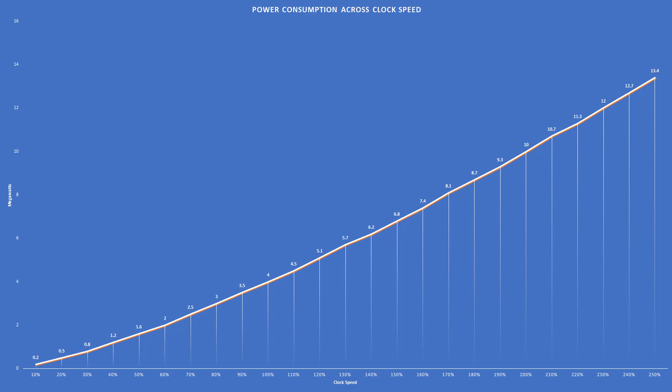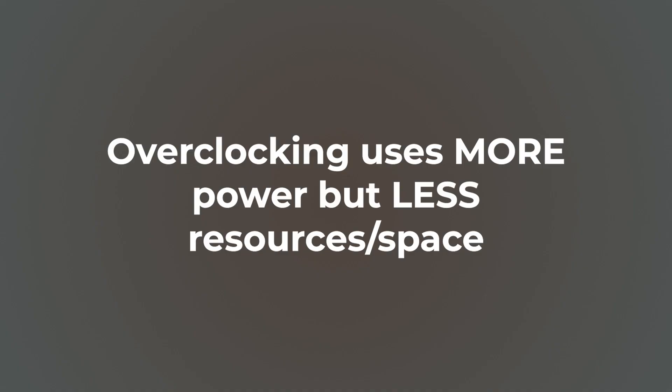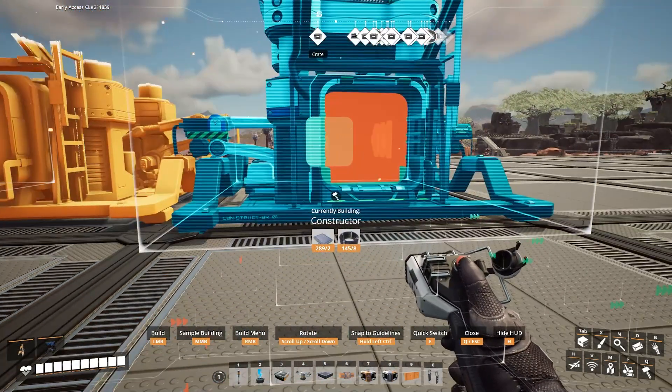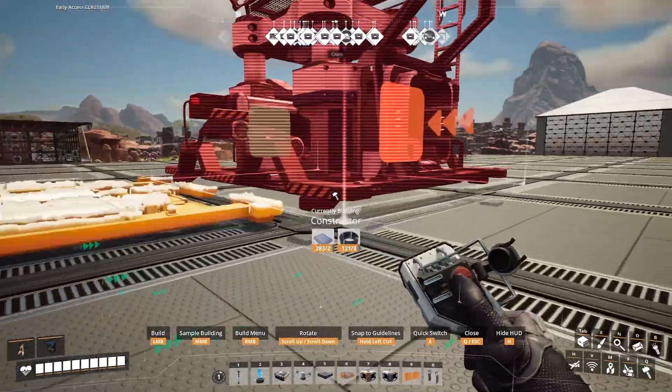Here's a chart showing how much power you will draw at each clock speed. The numbers specifically apply to the constructor, but the shape of the chart can be applied to everything. There is actually a formula for determining the power consumption of a machine at any clock speed, courtesy of the amazing people that keep the Satisfactory wiki up to date. One note about overclocking production buildings is that it saves on space and building materials because you have to build fewer machines. But if you have the space and materials to spare, just building more production buildings will be more energy efficient and draw less power than overclocking.